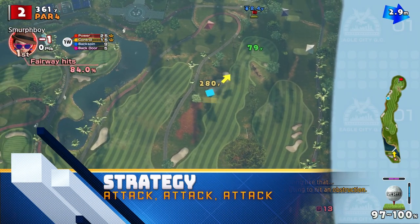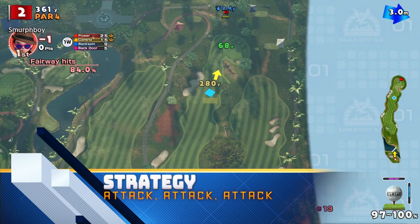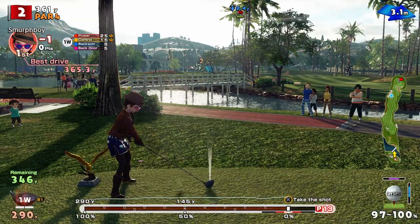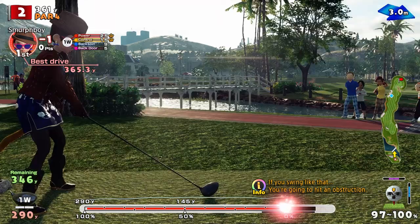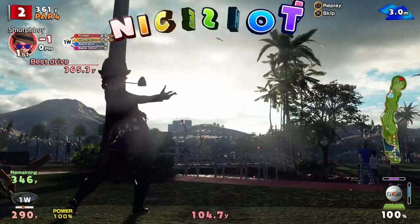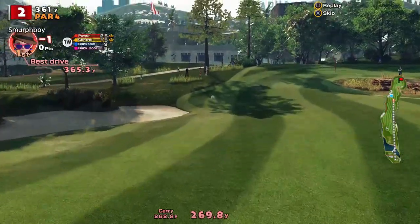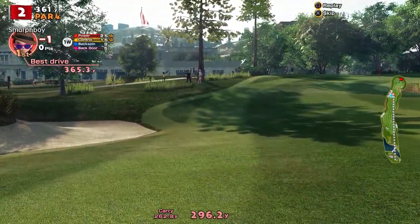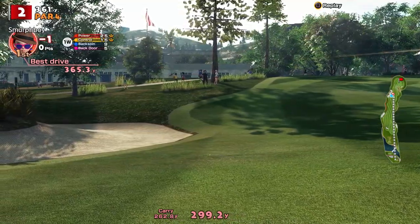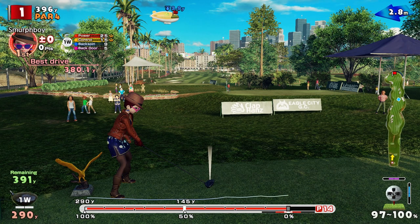So on to strategy. Simply be aggressive. Use your power shots. Almost all of the fairways are wide enough to catch a mistake, or if you do miss, the punishment isn't too severe. You'll cost yourself shots if you don't go for it. A great example is the first fairway — even if you miss a power shot, going off either side of the fairway usually isn't too painful, and you can still make the green. Certainly once you've ranked up a bit and you're hitting 280 yards with the standard clubs, then you really should be attacking everything, looking at birdie as your minimum and trying to maximise your eagle opportunities.